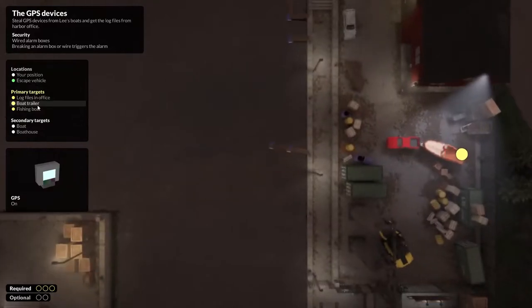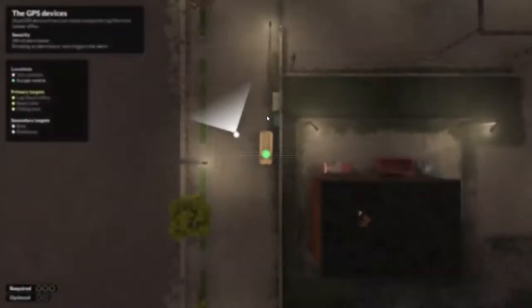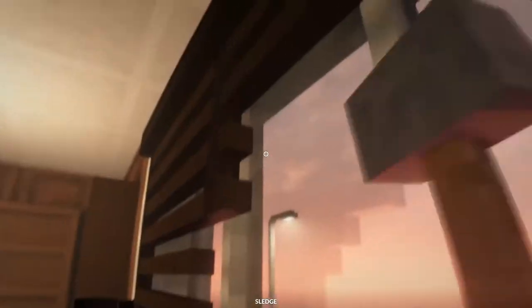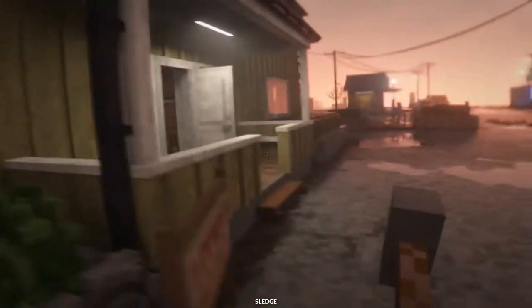Okay, so log files are in the office boat trailer and fishing boat. It does look like it has an alarm so I have to plan that out. I could also get the boat and the boathouse but those don't seem necessary. Be cool to get it in one run and not have to redo the mission. I might as well make a hole in a wall — I just want easy access to get in and out, maybe even a hole in the floor.